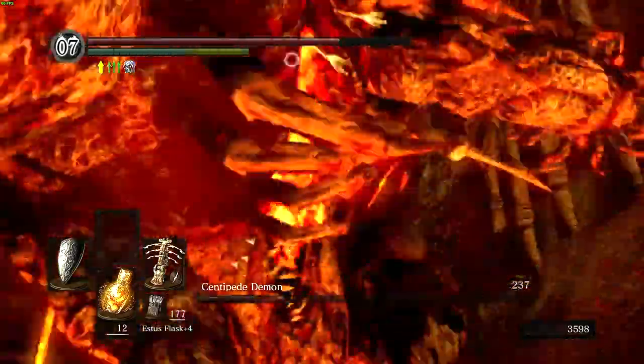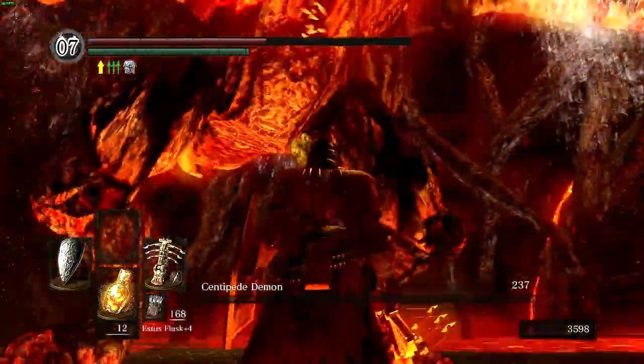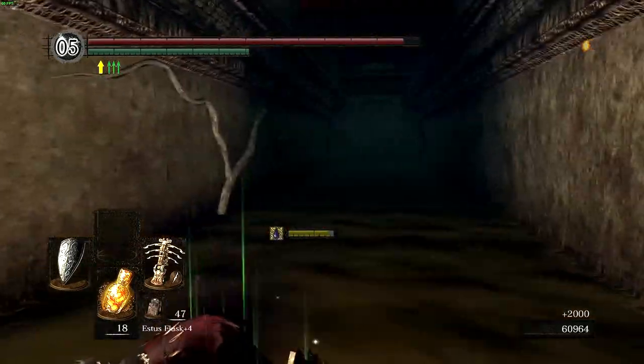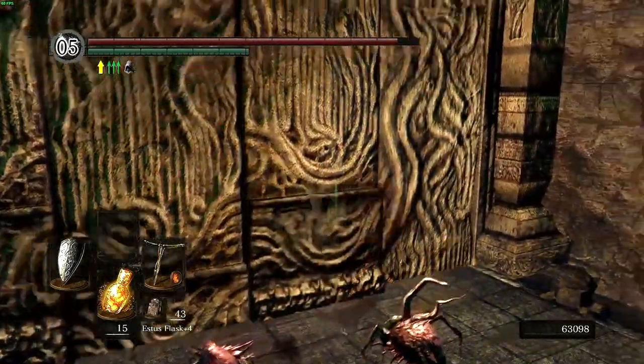Taking out the Centipede Demon wasn't too bad when you lure him to the wider area to the right, and with the ring it drops we can now head into Lost Izalith. Whilst I'm here, I grab the red Titanite Slab from the pit with the Chaos Eaters to reinforce my heavy crossbow to Fire plus 10, and get the Sunlight Maggot whilst opening the shortcut door.